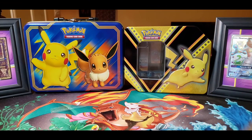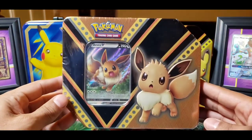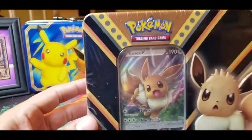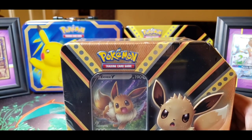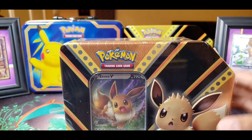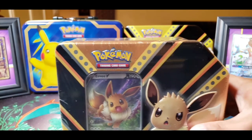Hello everybody and welcome back to the Mile High Pokéden. Thank you for stopping by. This is your boy Tony Tone back for another tin opening. Here's the one that Paul got me — he got me the Eevee. Look how dope that is. I love Eevee, I love the Eeveelutions. They're in my top 10 favorites, and of course Eevee branches off like a tree into the other ones.